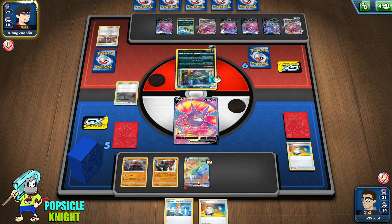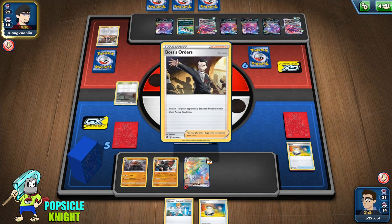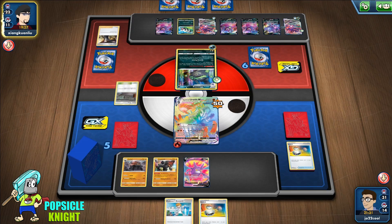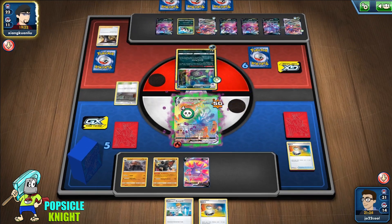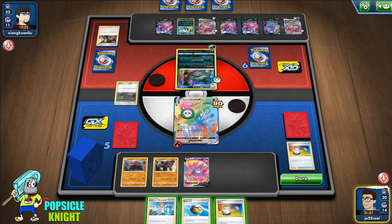But if they have Boss's Order on our Rapid Urshifu, they're just going to chip damage it — and that's exactly what they're trying to do. The other Eternatus VMAX also has Weakness Guard, so it's going to be interesting. What I could do is use this Quick Ball and maybe set up a Single Strike Urshifu VMAX.